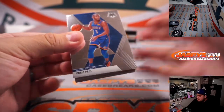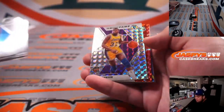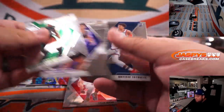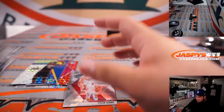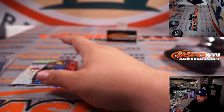Alright, let's do this randomizer really quick - the hobby pack. Magic Johnson, Pascal Siakam, we got a Dikembe Mutombo, Taco, Tyler Hero, and Matisse Dival.